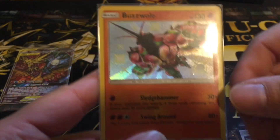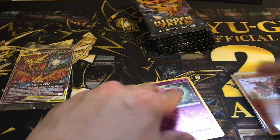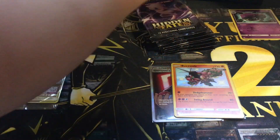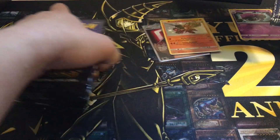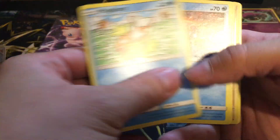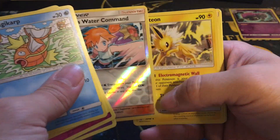I really like the shiny Buzzwole a lot — look at that green and that pink. Misty's Water Command and Jolteon. Here's the code card.